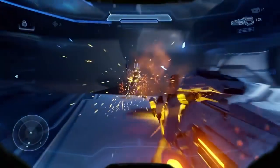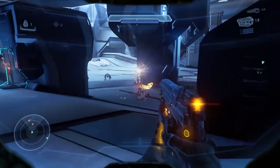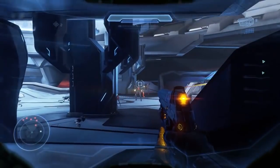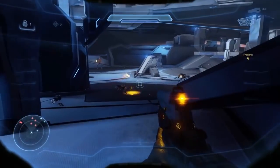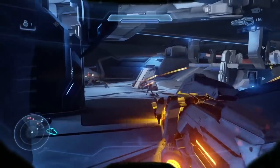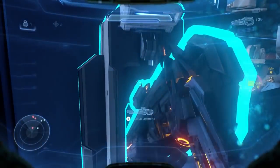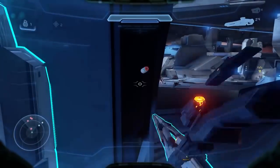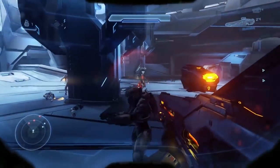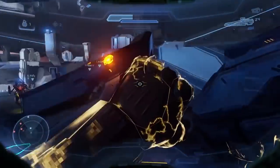My personal tip if you are playing this on Legendary: once you down the Promethean knights, make sure you have one of your teammates pick up their incineration cannons. That way when you get to the Warden Eternal fight at the end, everyone will have an incineration cannon because you can pick up another one as well. You get an incineration cannon, you get an incineration cannon — yeah, because that joke is not old at all.